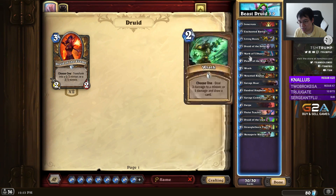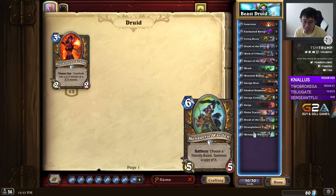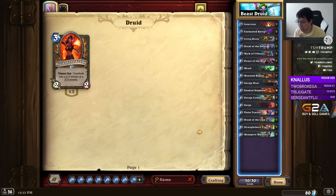Worth mentioning: Menagerie Warden copies the Mark of Y'Shaarj buff. So if you play Mark of Y'Shaarj and then you play Menagerie Warden, that works. Playing on curve is what this game is all about.